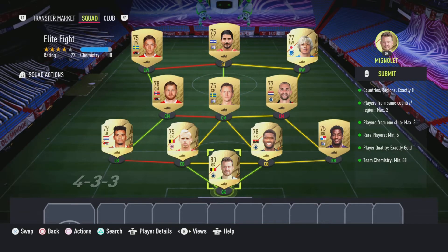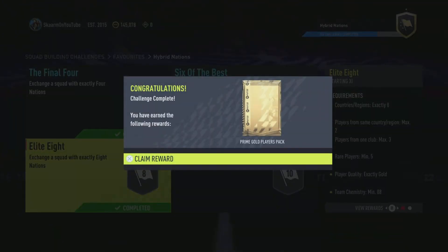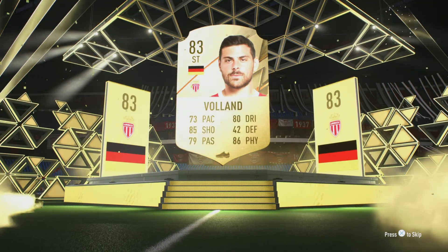And that is the SBC completed, so I'm going to go ahead and submit that and move on to the 45,000 coin pack. Here we go, it's time to open the pack — what will I get from it? It's going to be a boards, unfortunately it's only going to be an 83-rated card.